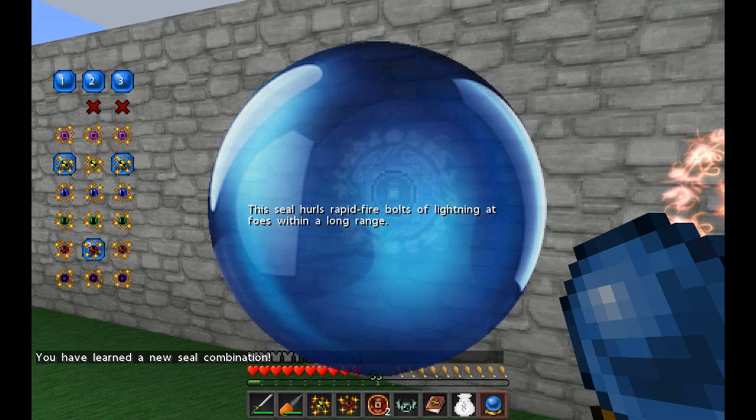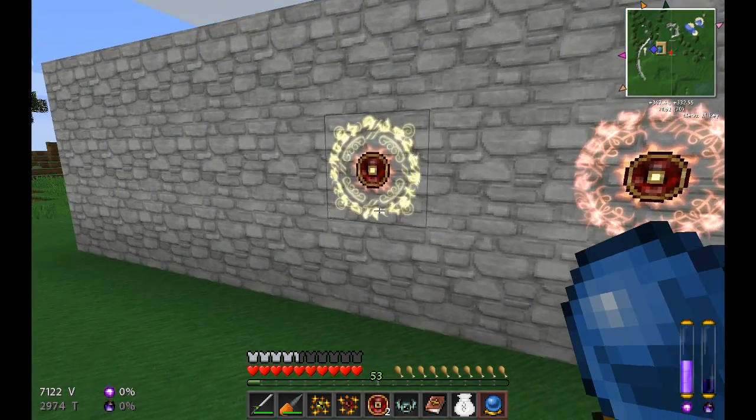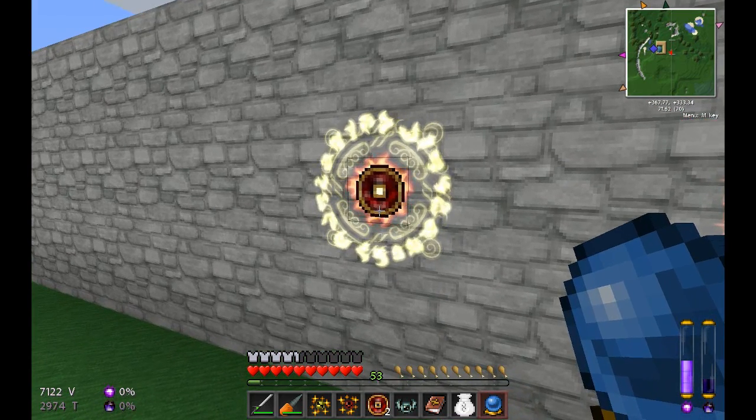This seal uses one air and one fire essence. The crystal ball says: this seal hurls rapid fire bolts of lightning at foes within a long range. That is going to be very, very handy — rapid fire bolts of lightning, cool!